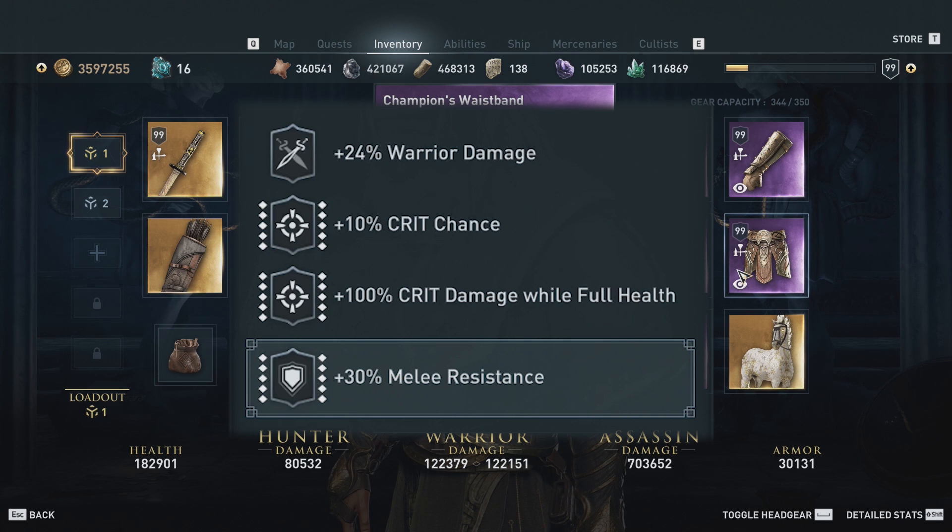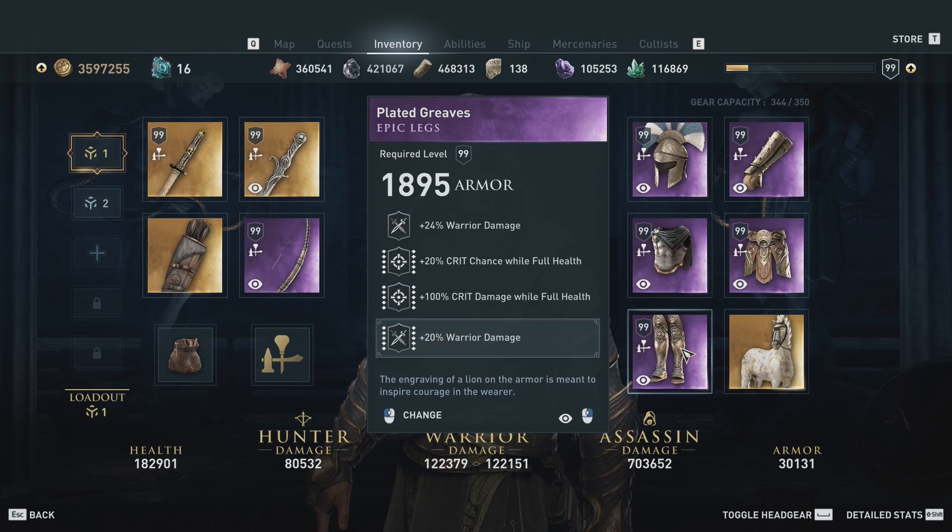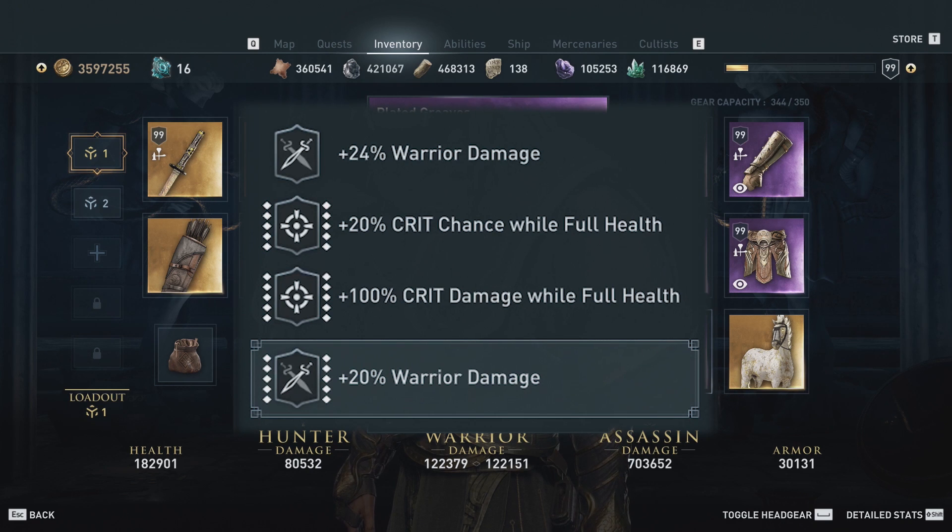The waist and gauntlets are identical in their perks, and you can get variations — if you have warrior, melee resistance, and crit chance, you can engrave crit damage at full health instead, depending on what items you have. Finally, on the boots we have warrior damage, crit chance at full health, crit damage at full health, and then we engrave additional warrior damage to synergize with the perk that converts warrior damage to all damage.